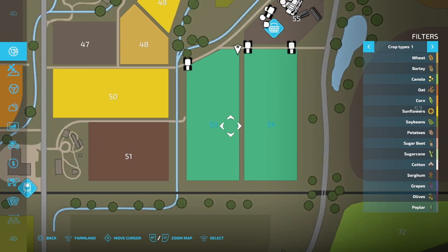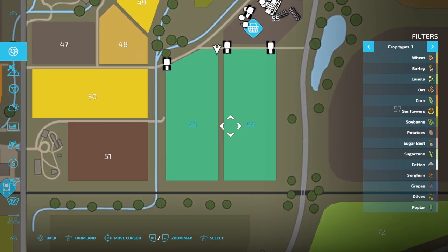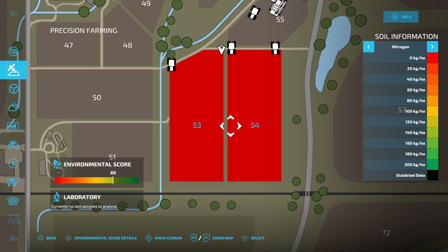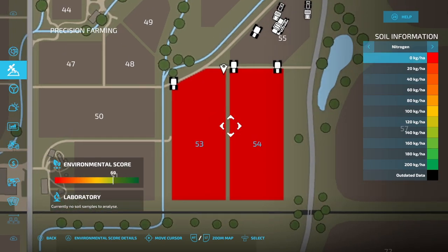This here shows that we have oilseed radish planted in field 53 and field 54. If we come down here to our Precision Farming tab you can see that my nitrogen levels right now, if I come down here to zero kilograms per hectare, I have absolutely nothing in my fields.